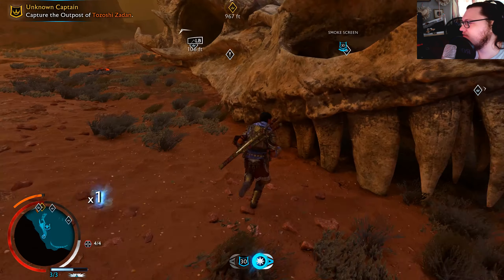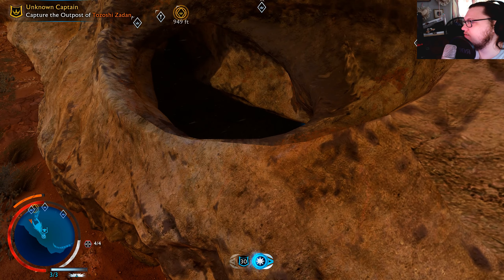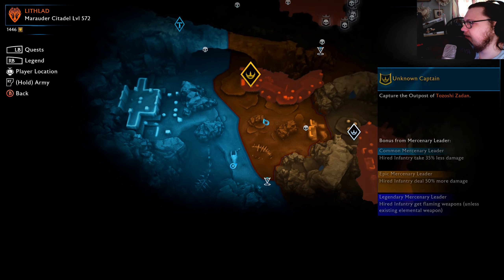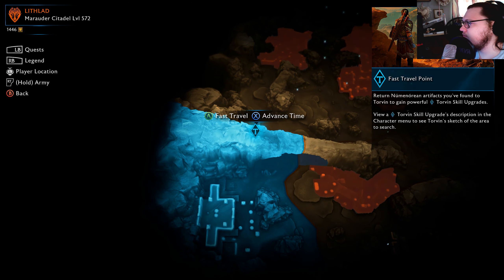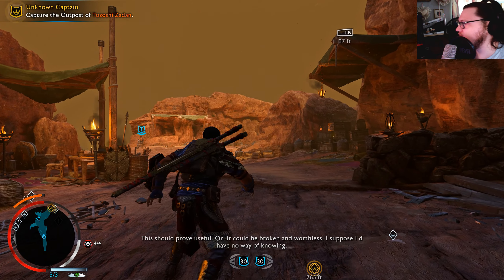For this part I kind of just wanted to edit out me going and running to get all the upgrades. I thought instead I'd just cut out me bringing them back to Torven and getting the upgrades. Didn't mean to interrupt the video — I just wanted to explain why going and finding the upgrades is a little boring. I'm not encountering any captains, just going, getting upgrades, and leaving. Enjoy the rest of the video — we're taking this outpost back, let's go!